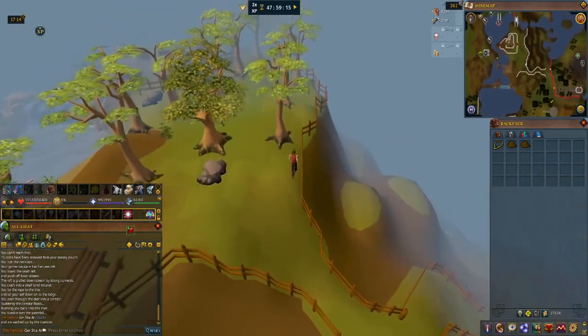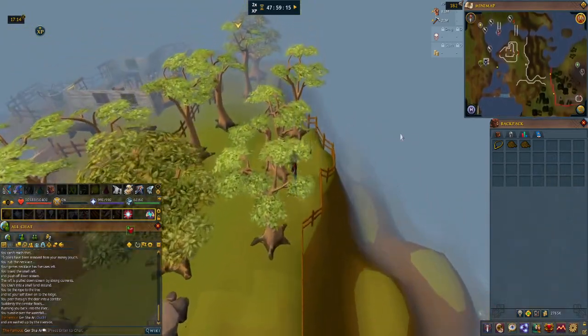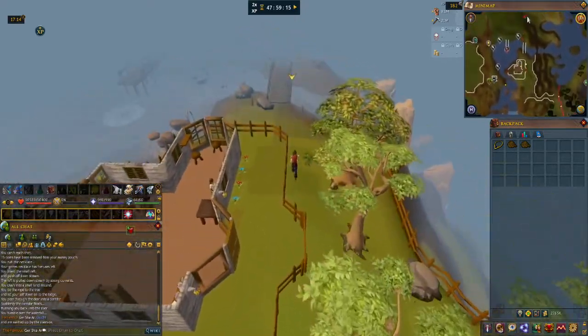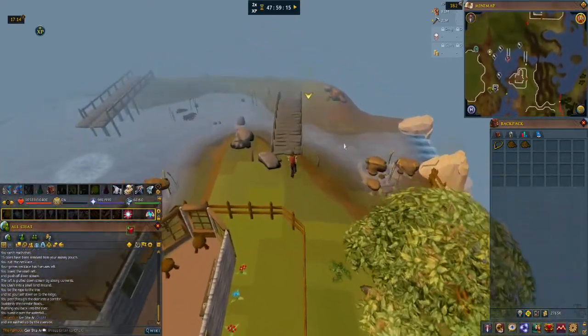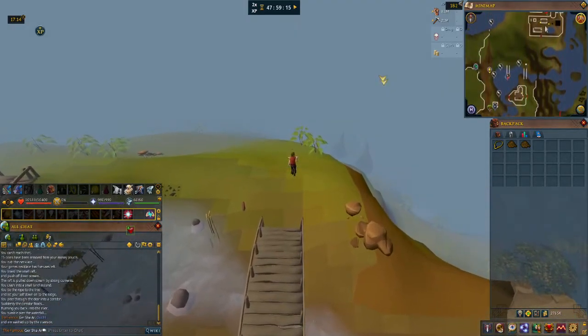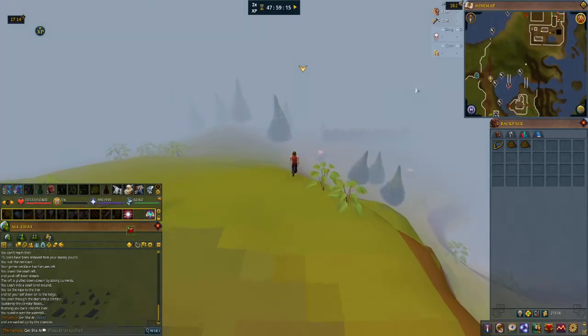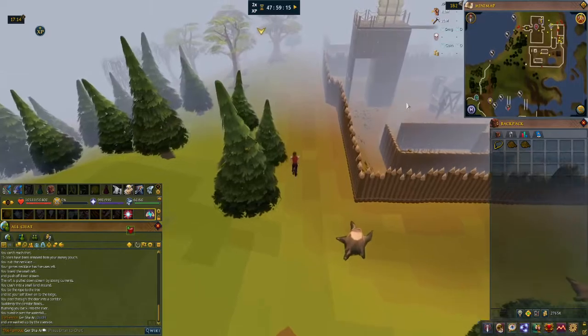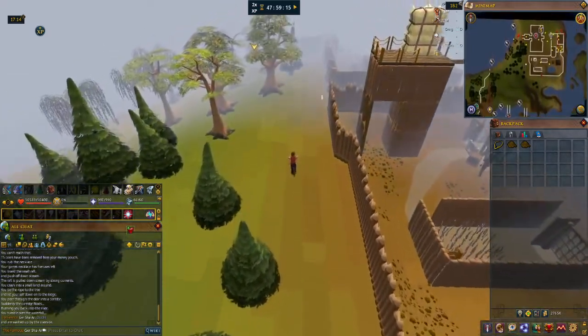Old School didn't have the quest after that which requires you to do a little bit more for Glarial — unless it's the Elvish one and I haven't done it yet, which of course I haven't. I guess I'm going to figure that out way down the road. But for now, we've got to get Glarial's Amulet.